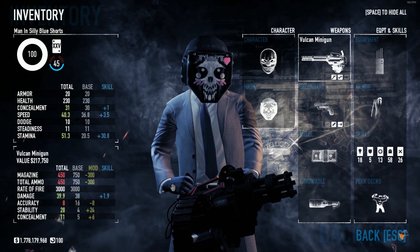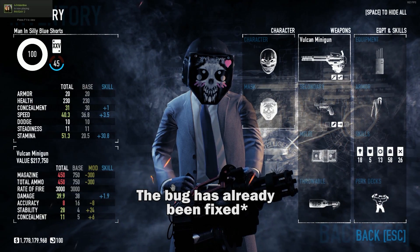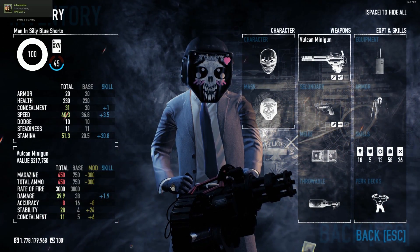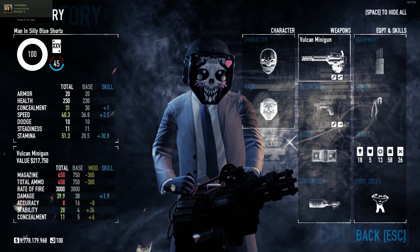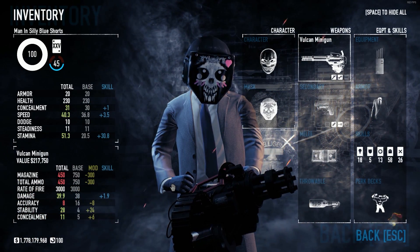Hey guys, right now there's a bug with the minigun that allows you to run absurdly fast when you have it equipped and modded correctly. The reasoning is that after the rebalancing update, Overkill decided to remove the movement speed penalty from LMGs and the minigun.